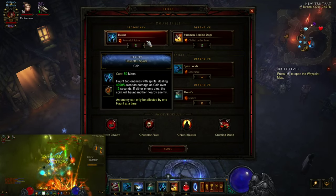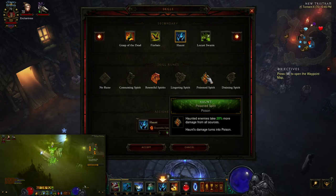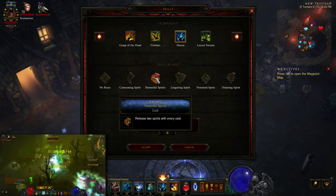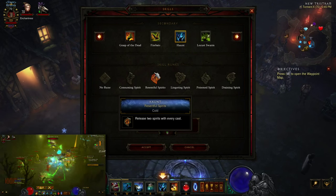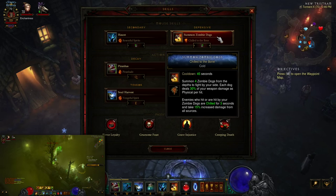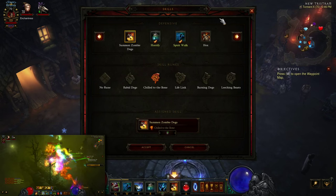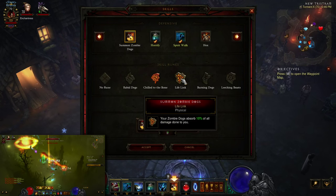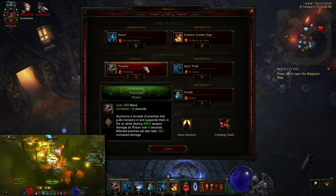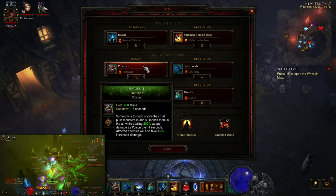For abilities: Haunt with Resentful Spirits — a lot of people run Poison Spirit, which is probably correct for pushing, but for speed farming you don't need the extra 20% damage. It's much better to release two spirits per cast to spread Haunts faster and Soul Harvest quicker, then move to the next pack. Summon Zombie Dogs with Chilled to the Bone is mostly for Fierce Loyalty proccing, with a little extra single-target damage. If not running Gold Wrap, I'd recommend Lifelink for 10% more damage absorption. Piranhas with Piranhado is to pull things together — I mostly use it on elites and champions.